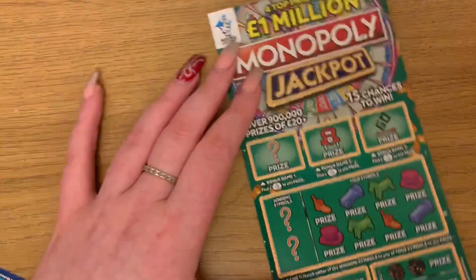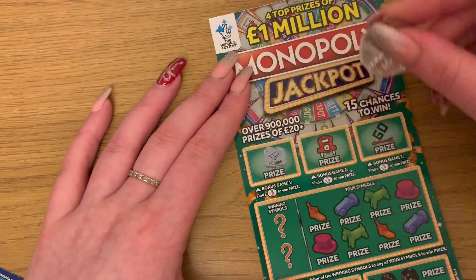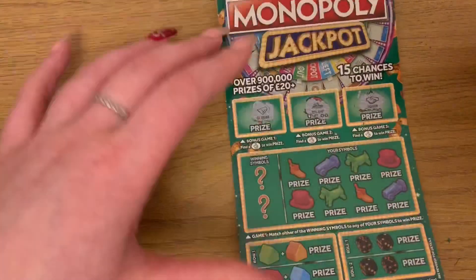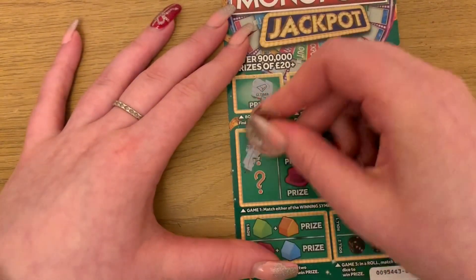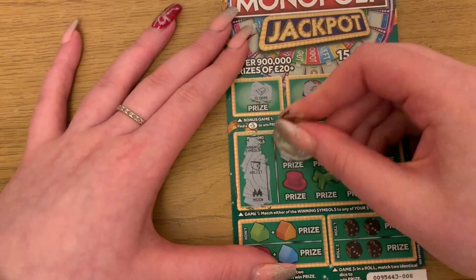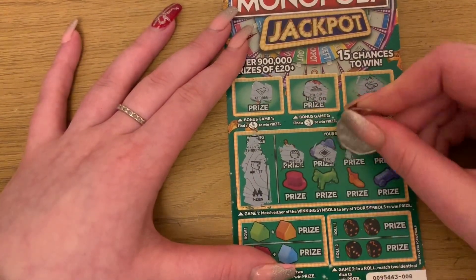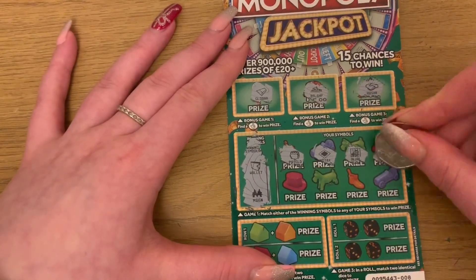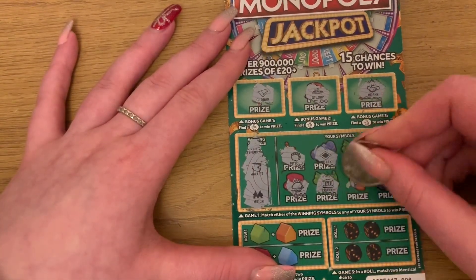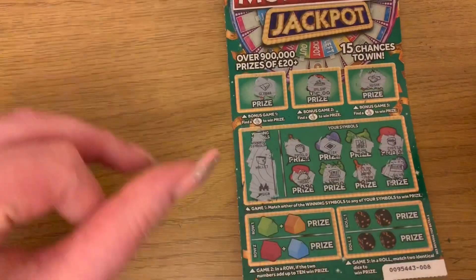Let's do the Monopoly one. Again we're looking for fingers, the golden bar, battleship, and a handshake — no. Our winning symbols: wallet and the Monopoly sign. Scratching: pot of gold, income tax, in jail, treasure chest, money bag, bank, train, last one — silver. So nothing on that one.